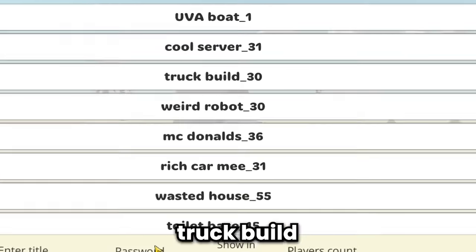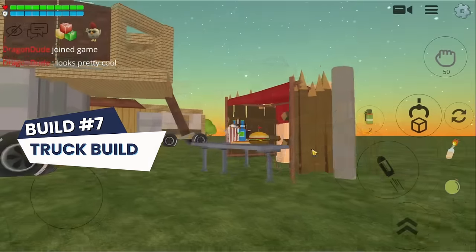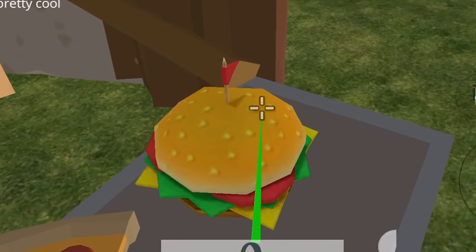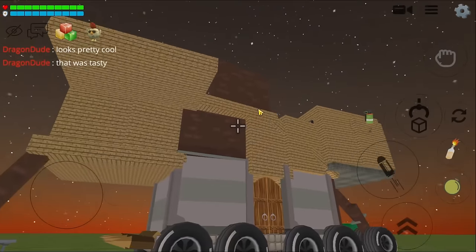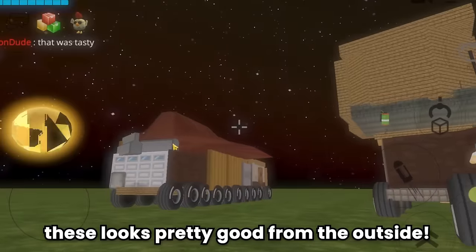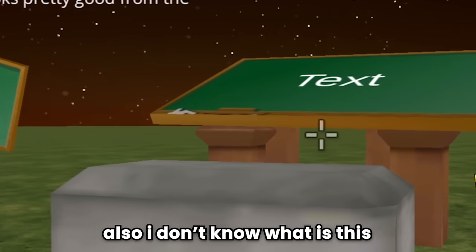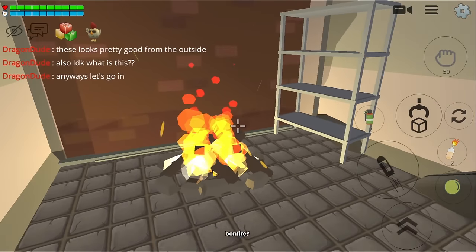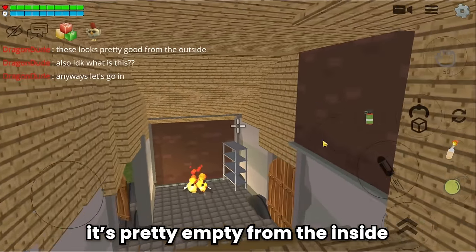Next build - it looks pretty cool! A yummy burger and pizza. Wow, this is so cool - it looks really good from the outside too. There's a bonfire. Let's see other stuff - it's pretty empty from the inside, which is kind of bad.